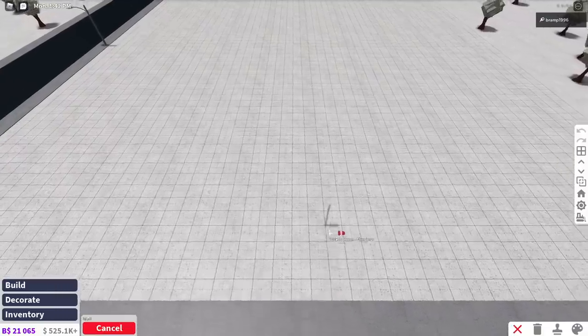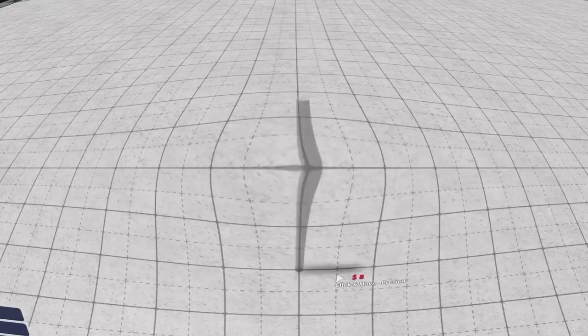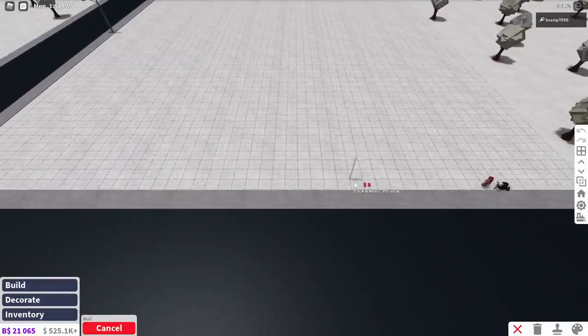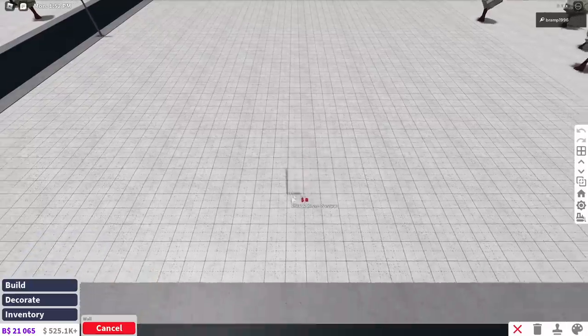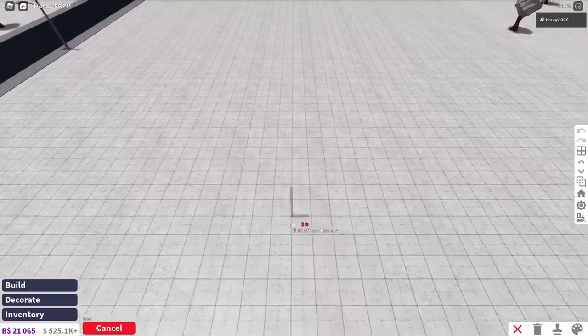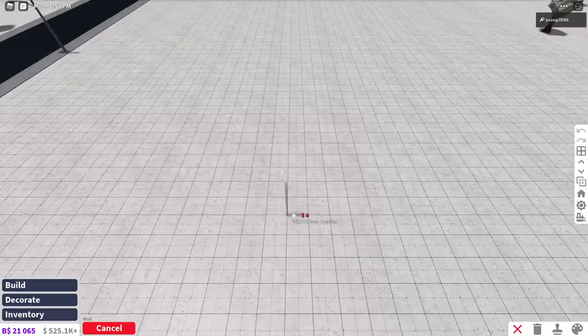So today I'm going to be making a quick big house. What I first start out with is of course the location on my plot. I do want it kind of to be in the middle and not too close to the front of the plot, so that I still have room for like a garden in the front, or a fence, or whatever I want to create.